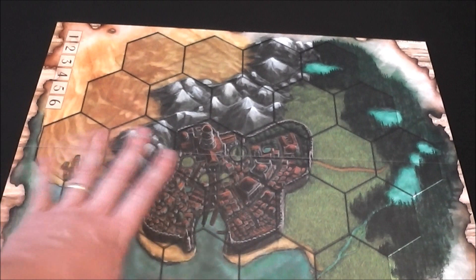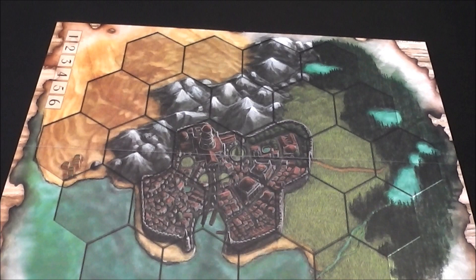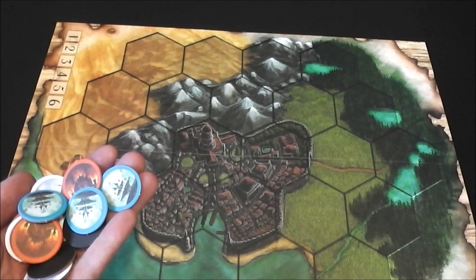The first thing to notice about the game is we've got a city here of four hexes. We've also got some mountains, some desert, some water, some plains areas, as well as some forest on this side. The first thing we're going to do is take these little tokens — these are different element types. You're going to lay these out and then flip them up on each of the hexes except for the city hex.